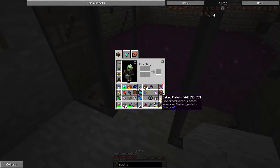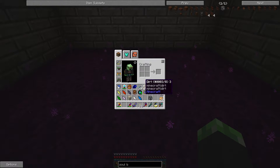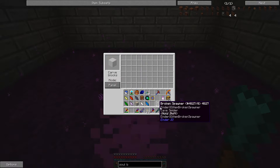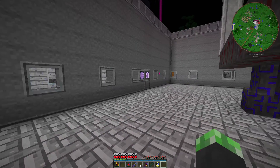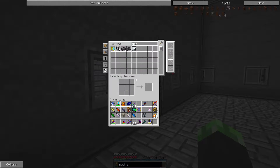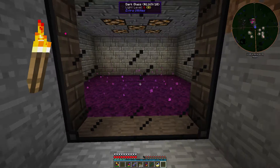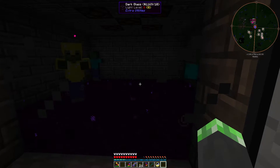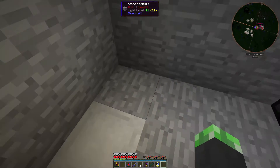The room is back to the way it was, and I threw the dark glass into the ender collector. Perfect. Just need the dark glass - dark glass, seal off the room and turn off the lights. Now any endermen coming here should not be able to pick up any blocks in that room.